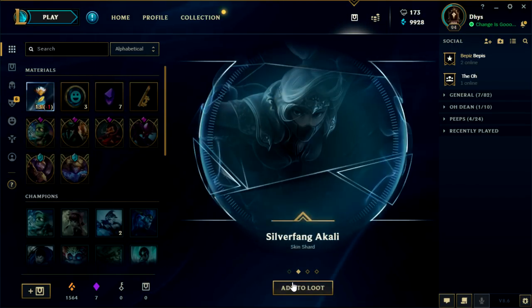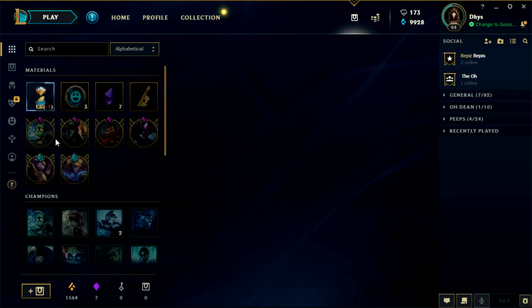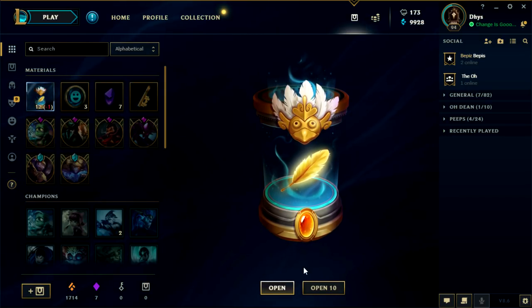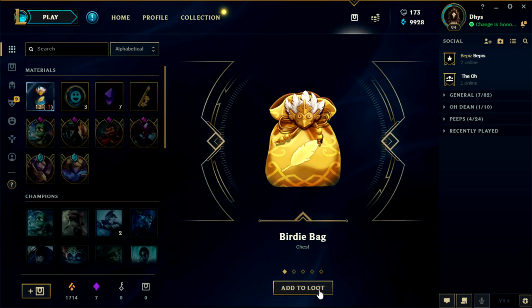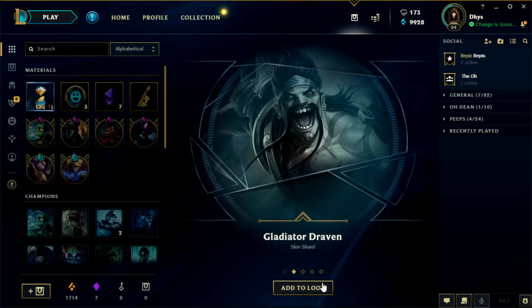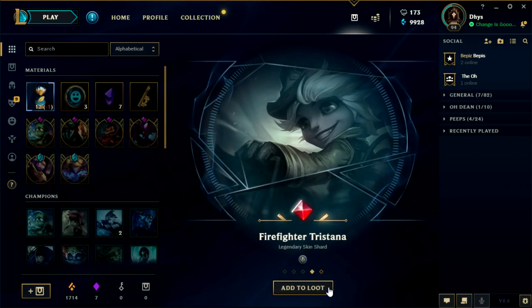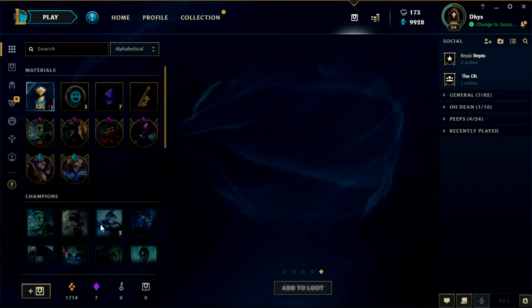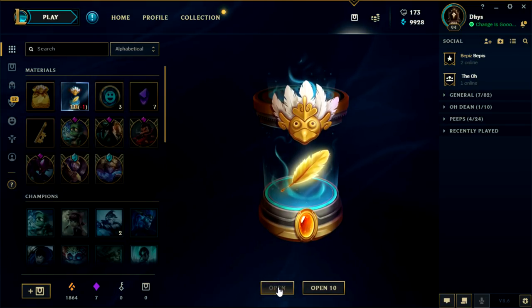Zombie Rise, Silver Fang Akali, Iron Solari Leona, 150 orange essence. Come on, I just want a birdie bag — oh! We got a birdie bag! Gladiator Draven, Altalia skin, Firefighter Tristana — legendary — and 150 orange essence. That's what I'm talking about. We'll open up the birdie bag at the end.